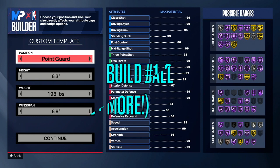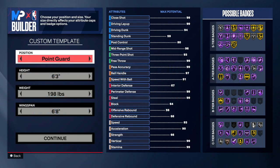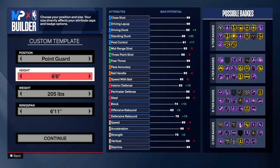Alright, so the position you guys want to go with is point guard. You guys can go shooting guard if you want, but when I was creating this build I went with point guard. For height, you guys want to go with 6'6 — we will be a tall guard on this build.